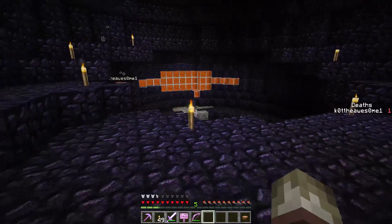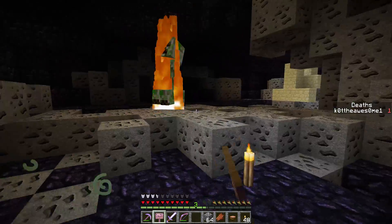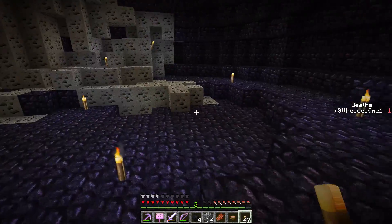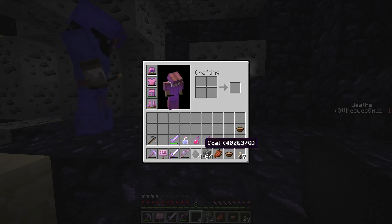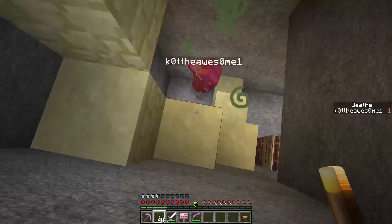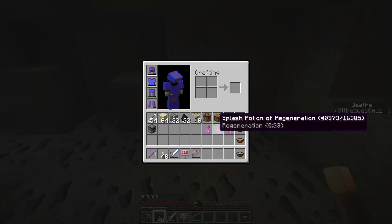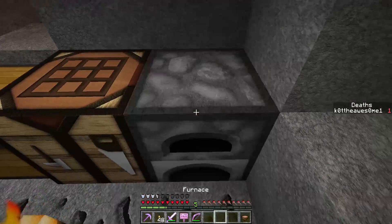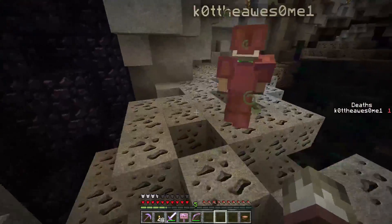Oh, there's a creeper. I got this. Doesn't even matter if he blows up. Free coal. That was a little laggy. Okay, line it up. There's a spider. Oh, look at that slime. We did make a pathway down — I totally forgot. So let's go ahead and — where should we place the chest? Right around here? Yeah, we're safe up here, as long as we make sure to light it up well. Take our time, nice and slow.